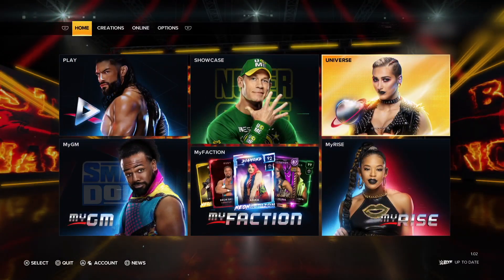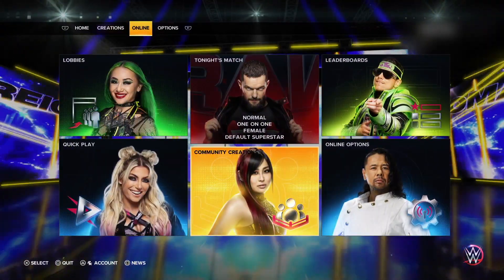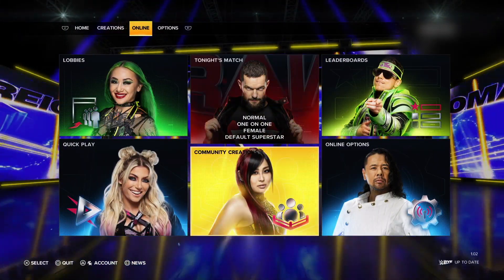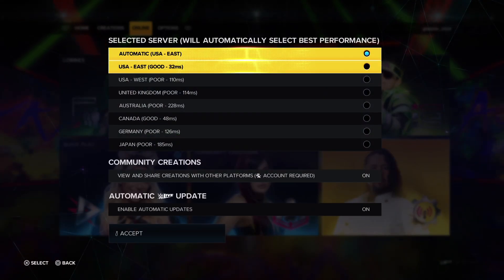The first thing to do is on the top row go to online and select it. Then go down to online options. Make sure that the community creations tab is set to on.